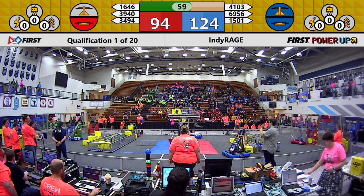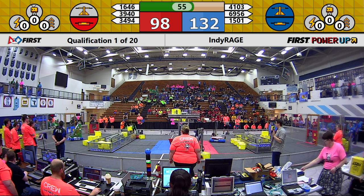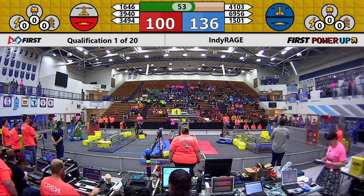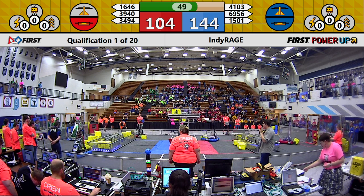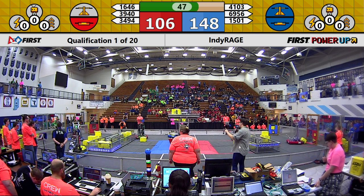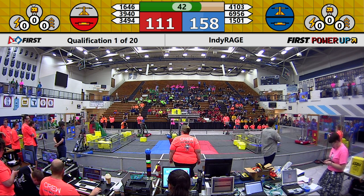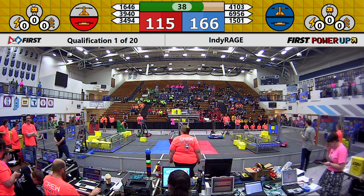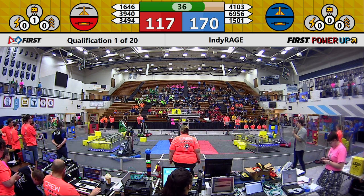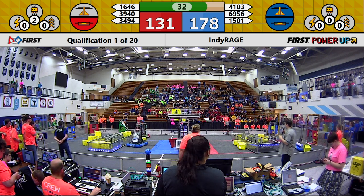Right now, the Blue Alliance has control of the scale and their Switch. Red Alliance is busy defending their Switch and also placing cubes in the exchange for power-ups. We have 50 seconds left in this match. 15-0-1 Team Thrust working hard to place more cubes on their Switch, while Cybertooth on the other end of the field is staying busy placing cube after cube in their exchange to earn power-ups that can gain more points for their alliance.